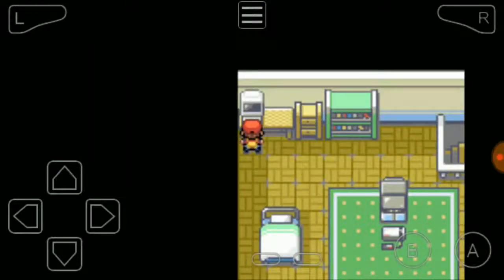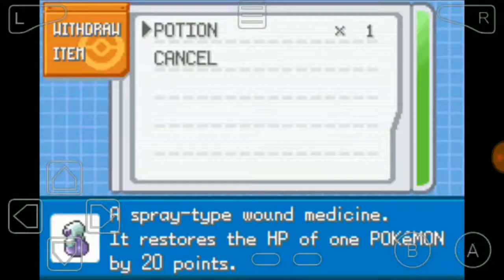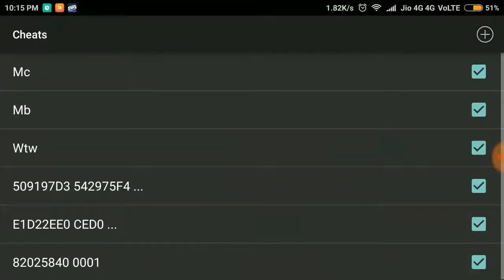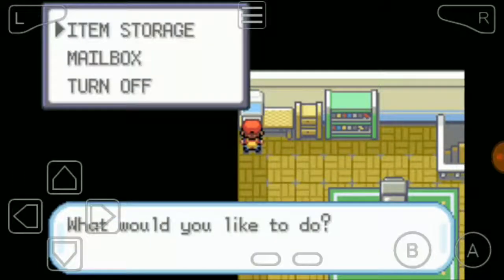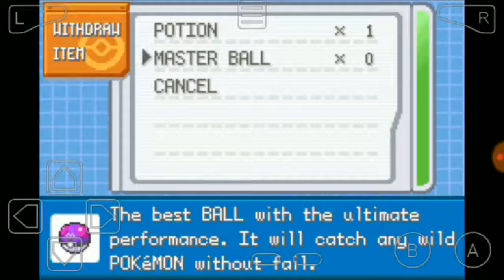So I've done that, and now I'll go to withdraw items and then go to cheat. I'll close all my cheats now, then enable everything.